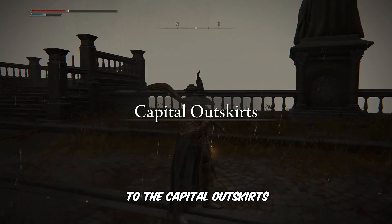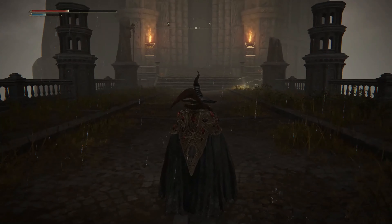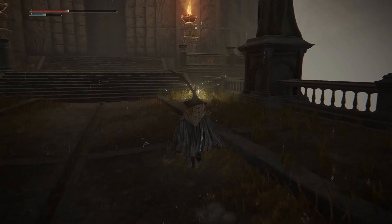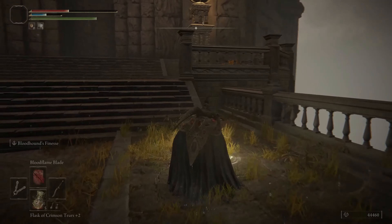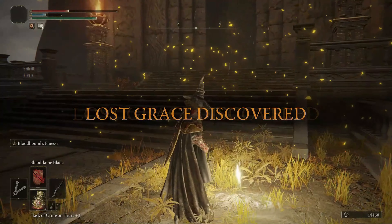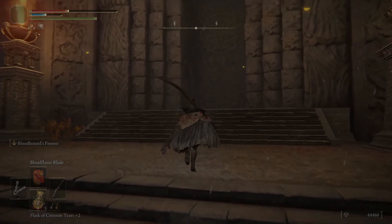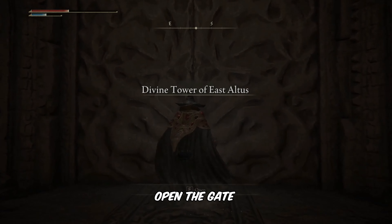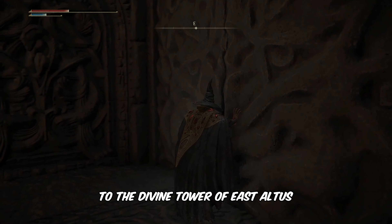You will be teleported back to the capital outskirts. Open the gate to the Divine Tower of East Altus.